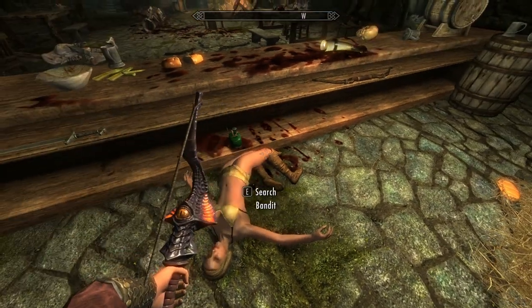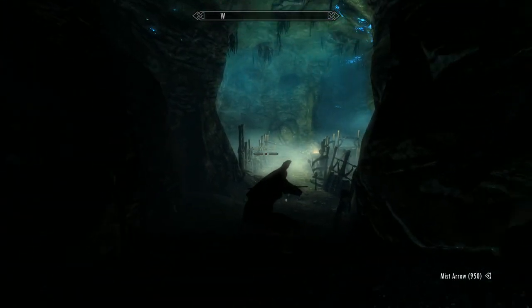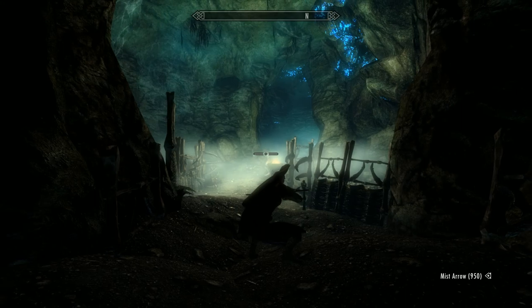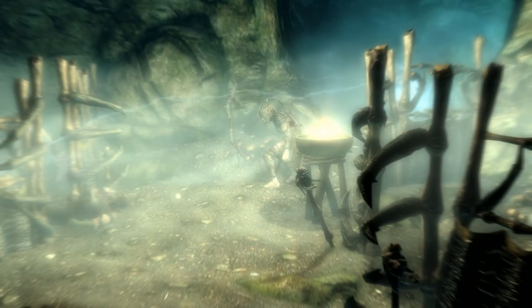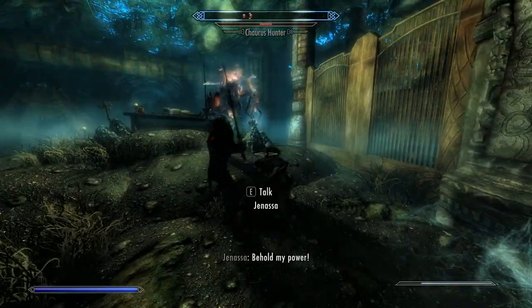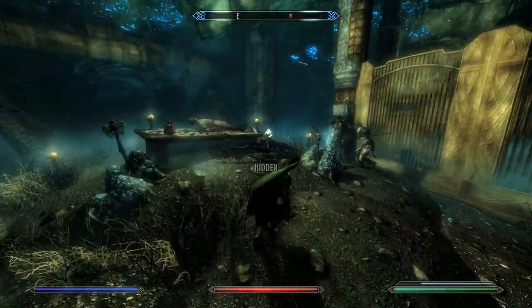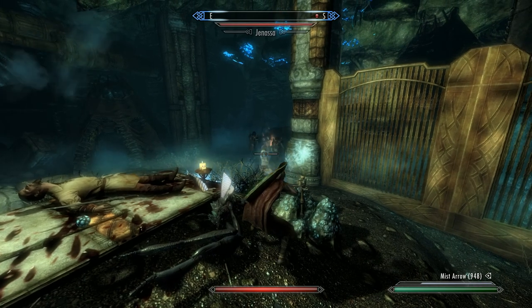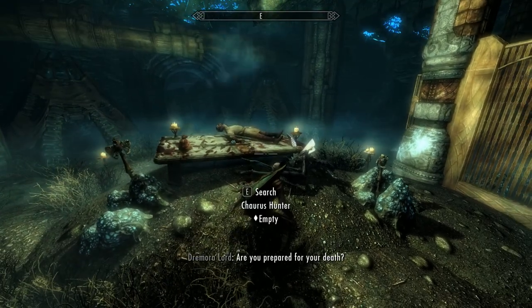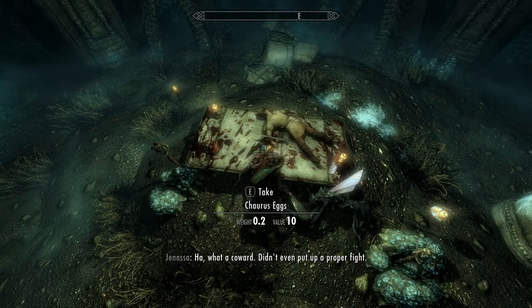Now let's crack on and find Longhammer. You'll have to fight through various rooms and tunnels in the cave to actually get to the Hammer, meeting Bandits and quite tough Falmer along the way. You'll find the Longhammer here - note that sometimes the Hammer can be hidden under or actually in the table, or it can be knocked off. It is around so you can crouch down and look under the table, or hunt around if it's not on the table. I got lucky this time and found it right on the table.